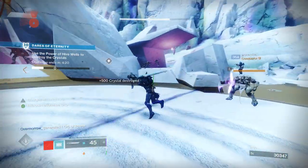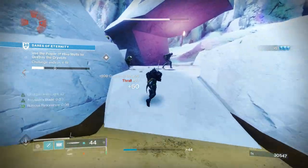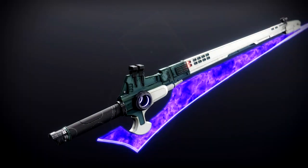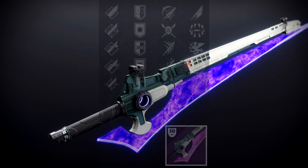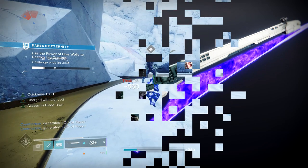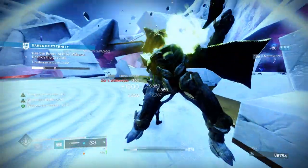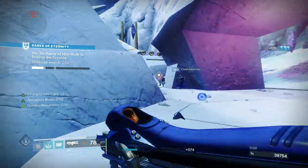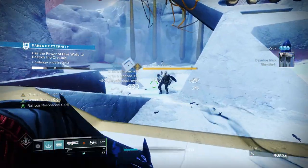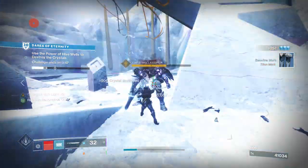Lastly, we have a weapon I still don't have unlocked after playing around 15-plus hours of this DLC — the other Adaptive Frame Sword, The Other Half. It's basically the previous sword but with better perks, as you have Honed or Jagged, Master's Edge, Eager Edge in the third column this time, and god-like perks across the board in the last column. Seriously, does anyone actually own this weapon? I've opened over 50 chests and still don't have it, so I'm featuring it below the other energy sword out of spite.